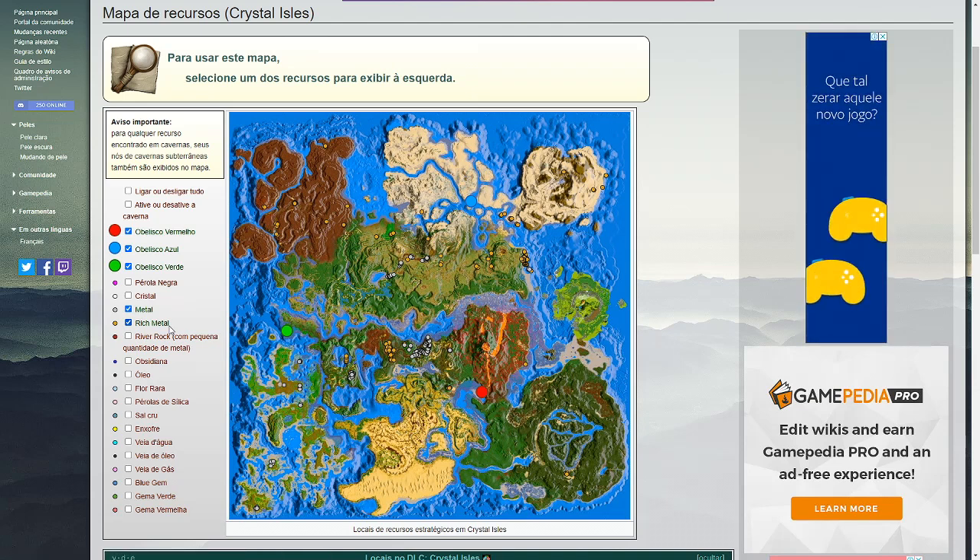Ele não tem a grade, não tem o coordenada, não tem o GPS. Então, quando você coloca em cima da bolinha, ele te dá exatamente a coordenada de onde tá, tá vendo? É só você posicionar aqui em cima que ele vai te dando as coordenadas, e isso é pra qualquer recurso.